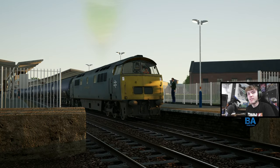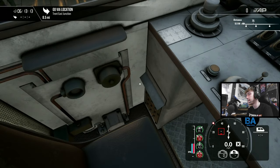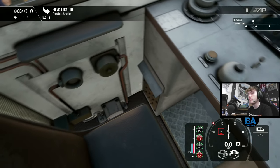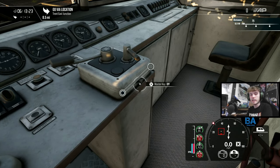Hello everyone and welcome back to another Train Sim World 4 Cargo Line Volume 1 Petroleum Gameplay New Thing T-Tanker Pack video. We're at Derby and we're doing something unexpected — you can run one of the Cargo Line Petroleum services with a Class 52 or the West Somerset Railway 47, and also the West Somerset Railway 52. This is actually sort of realistic because in around 2018, GBRF hired out a 52 to do runs — quite cool as well.